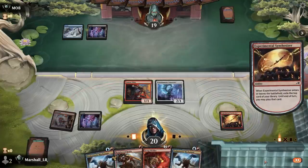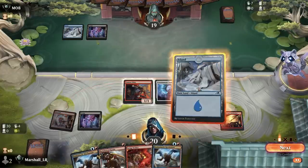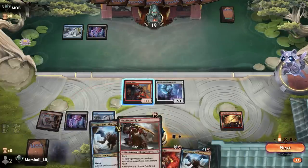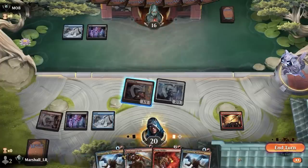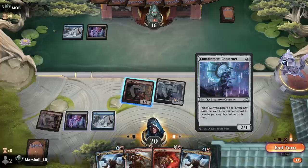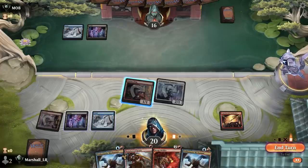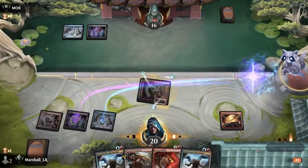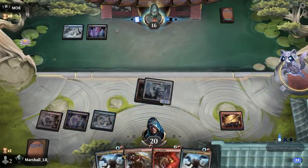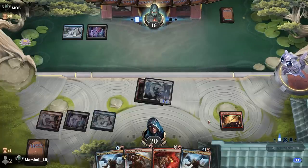I think I'm going to go Synthesizer here to try to hit a land — it's the land! Not bad, although not perfect — I don't want to draw non-lands anyway so I'd prefer that. Should I move this over? Is there a reason to do that? Probably — probably better if they play like a 1/3.